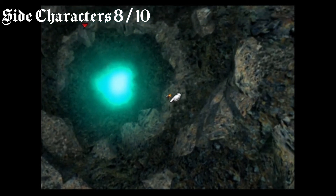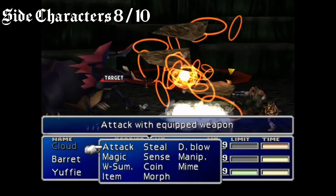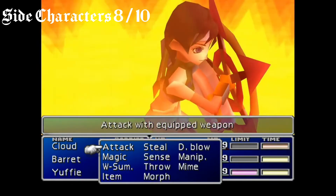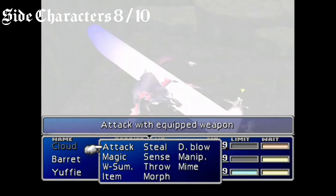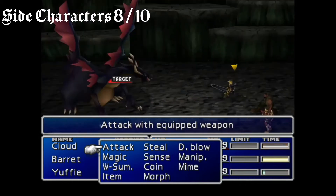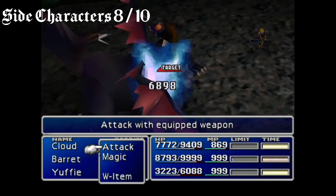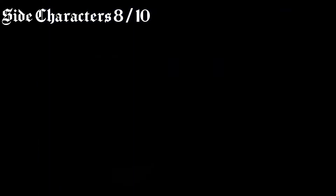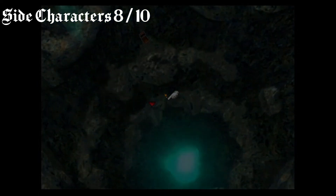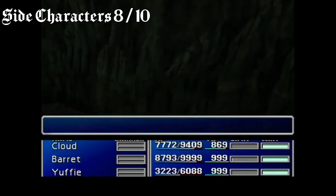Onward now to the side characters. Side characters, I gave an 8 out of 10. Most of the party members have fleshed-out stories. The main notable example against this is Reeves — I really wish we could have seen more about him. For those that don't know Reeves, he's just Cait Sith: the Shinra manager who is in control of a remote control puppet. Which kind of falls into my main complaint: there's a lack of backstory for the more important minor characters, such as Heidecker or Scarlet. Zack's backstory was fleshed out really well — where he talks about his relationship with Aerith — but I just wish there was a little bit more of it for characters like Heidecker and Scarlet.